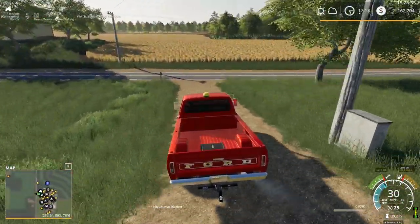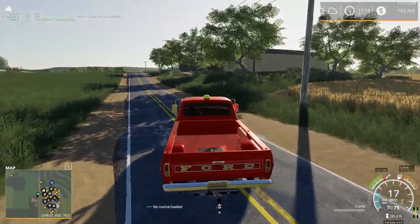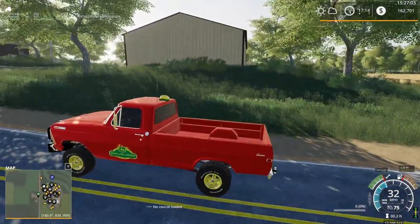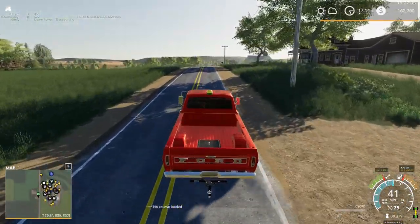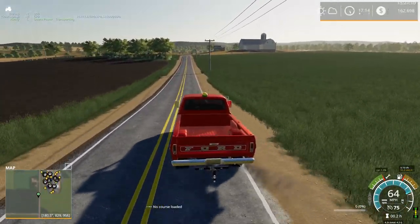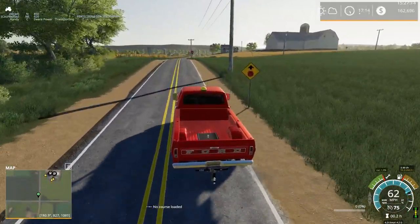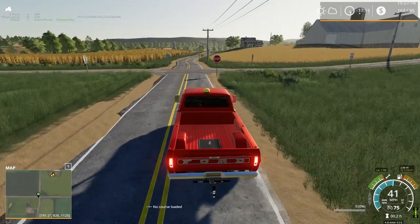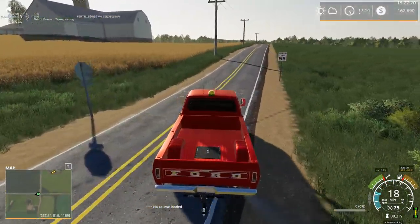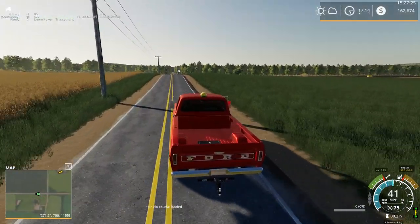Hello everyone, I'm here playing Farming Simulator 19 on Autumn Oaks for another Chevy Bashing — I mean farming episode. We're currently heading up to the shop, taking our Ford truck up there. We got a little something at the shop I kind of hinted at last episode that we should really pick up and move out of there. It's been sitting there for the last how many episodes, so we'll get that moved out and hopefully make use of it this episode. We'll see if it'll work or not — haven't actually really tried it yet.